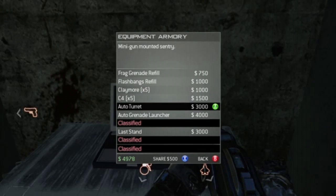Pausing here — the Equipment Armory lets you buy Frag Grenade, Flash Bangs, Claymore x5, C4 x5, Auto Turret, Auto Grenade Launcher, and Last Stand. Last Stand is definitely not in multiplayer, but there's probably something for reviving. It might be like Borderlands — when you die, if you kill someone you get a second wind. That's a random guess, but I'm also giving you facts.